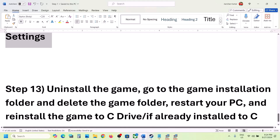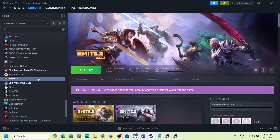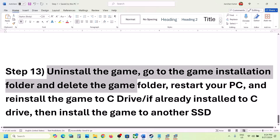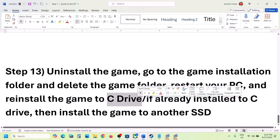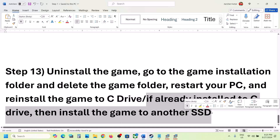If nothing is working, the last step is to uninstall and reinstall the game. Right-click the game in Steam, go to Manage, and click Uninstall. After uninstall, go to the game installation folder and delete the game folder. Restart your computer, then reinstall the game to the C drive. If the game was already installed on C drive, try installing it to another SSD and check.